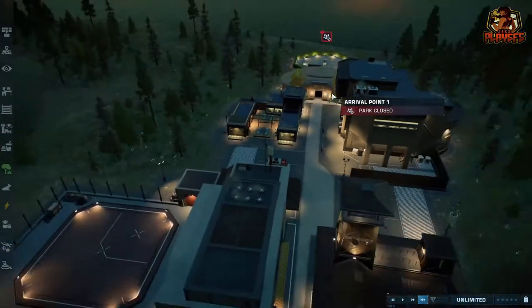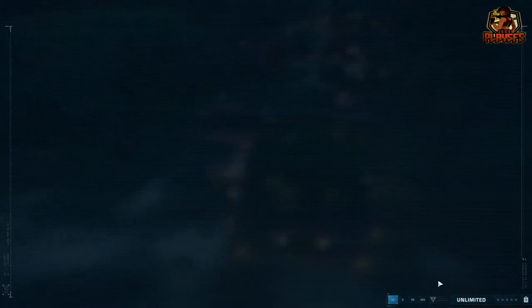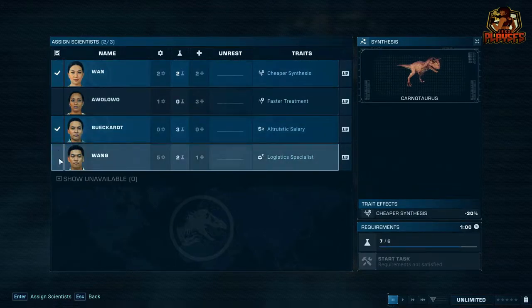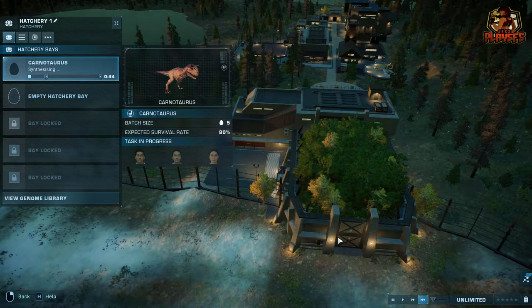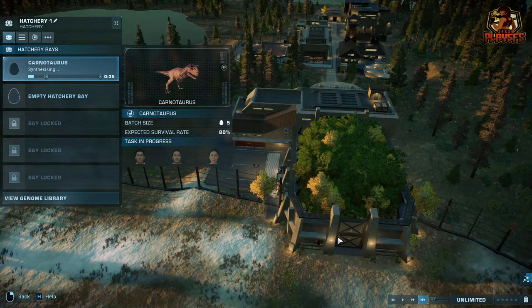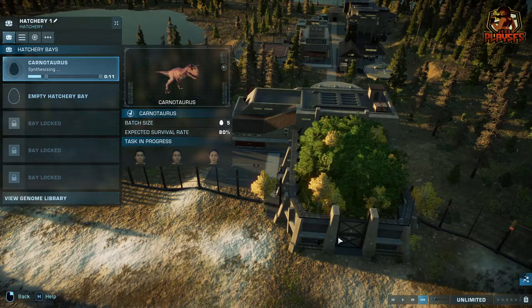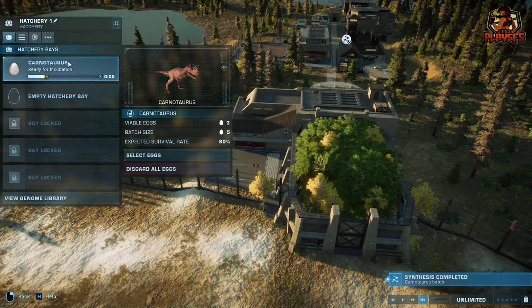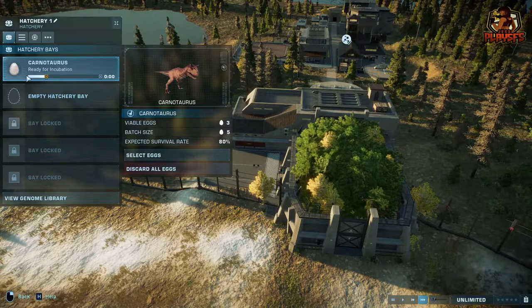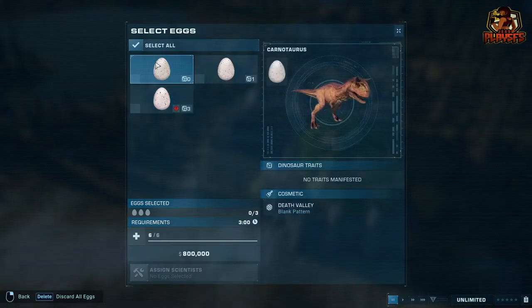Now I'm sure we have the right people for the job. We're going to go back into the hatchery, go to the Carnotaurus, assign the scientist, and now if we click — as you can see it says 'start this task.' It might take a little bit of time depending on what scientist you choose; for me it says 48 seconds. Once the synthesizing is done, it's ready to be incubated — so this is going to be another process to keep in mind.